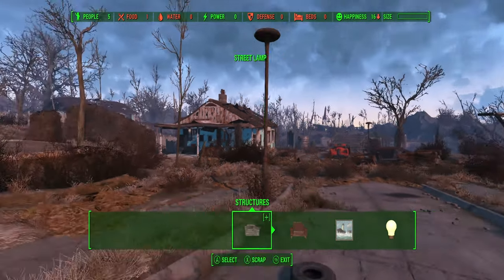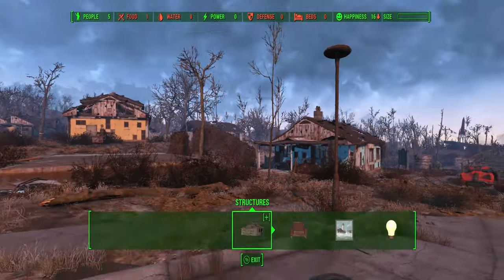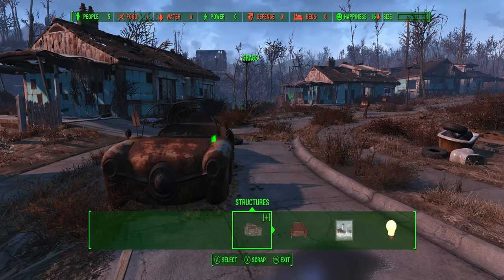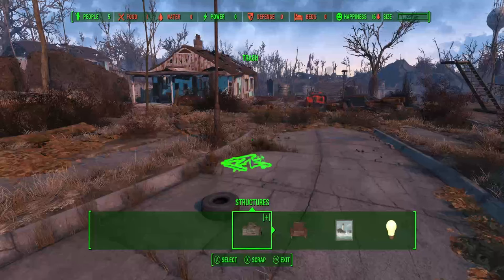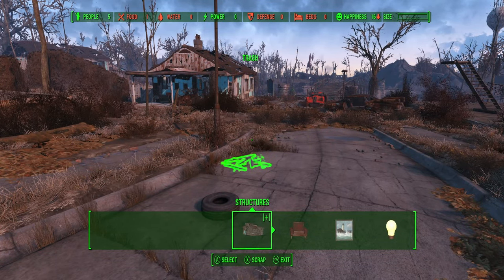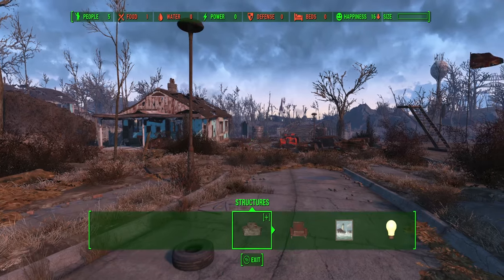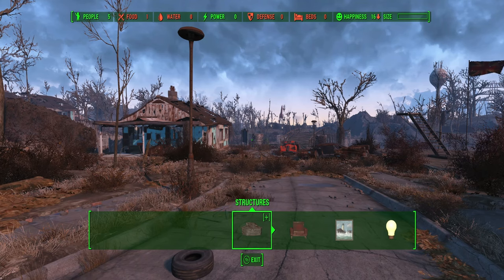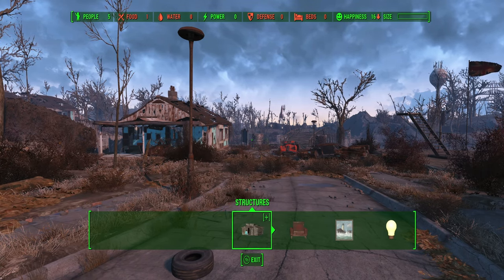We are going to go around and scrap most of the things we can scrap — I'm not going to do that on screen, obviously. We are basically going to strip mine Sanctuary, and then I'm going to head back into Concord and strip mine Concord as well — just grab everything that I can and bring it all back here as junk. I'll see you on the other side of that.